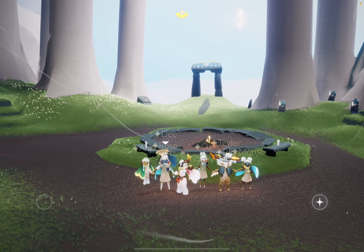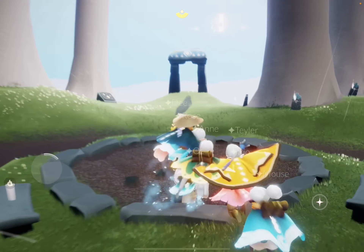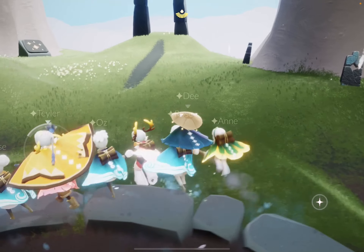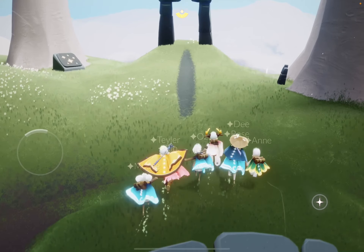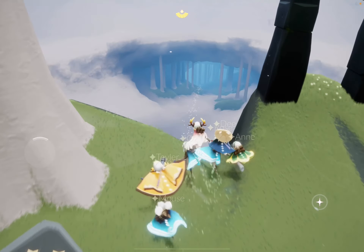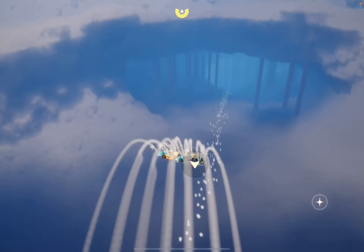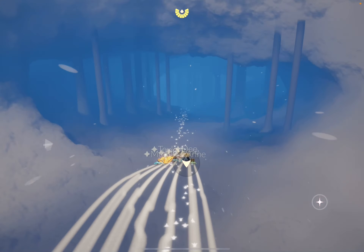Hi guys! This is App Unwrapper. I'm back with Sky and it's the season of assembly again. There's a new treehouse quest — the second one. So we're in the hidden forest and we're going to head over to the treehouse and pick it up, and then show you how to complete it.